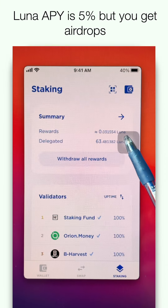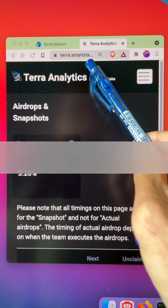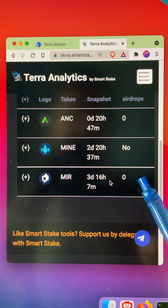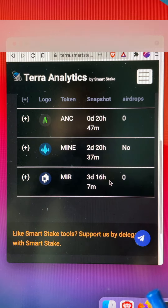On top of the Luna rewards, you also get special airdrops. To collect your airdrops, you can go to terasmartsec.io, click on the gear, and input your Terra address. Close, scroll down, and you will be able to see if there are any airdrops available for you. If you are eligible, it will show unclaimed airdrops, and you just need to click claim and go.